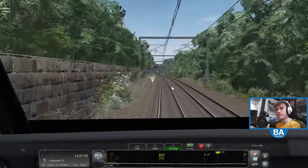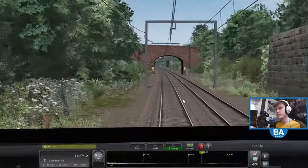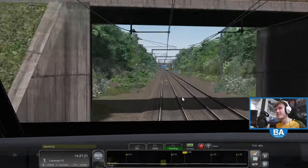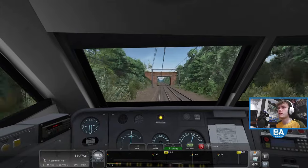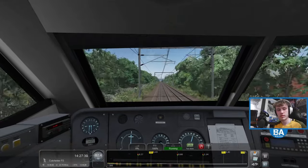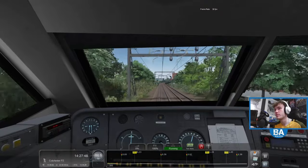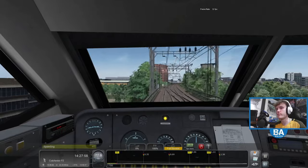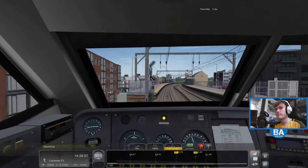That warning will be for the 63 at Chelmsford. Another train — it's just such a busy route. It seems busier than the East Coast Main Line with so many trains. There's a 321. The FPS went down a bit there. It might just be my reinstall of Train Sim Classic — the graphical settings got changed.